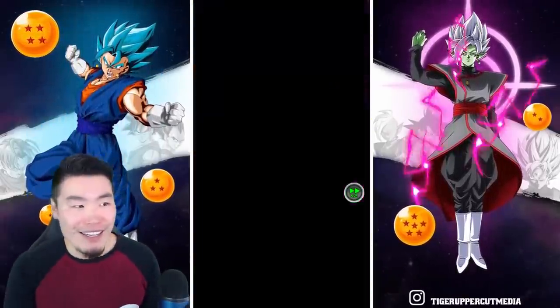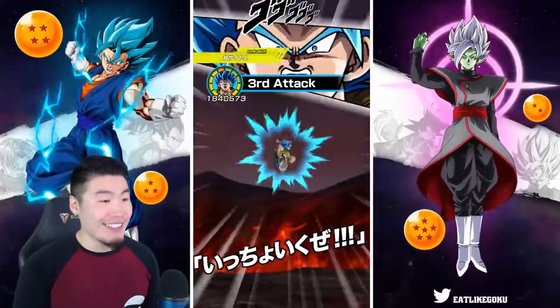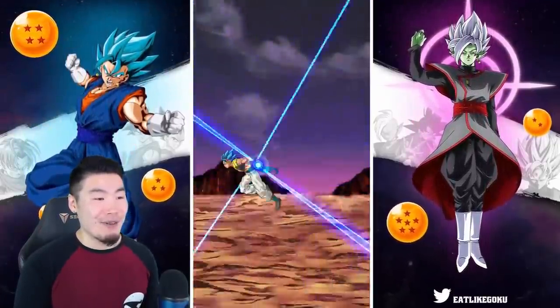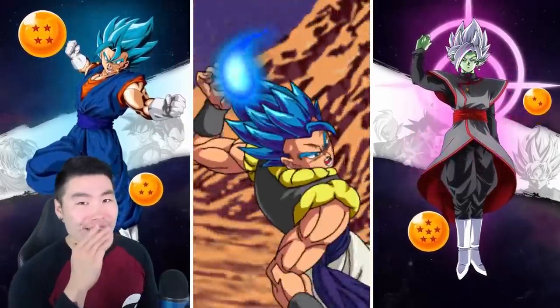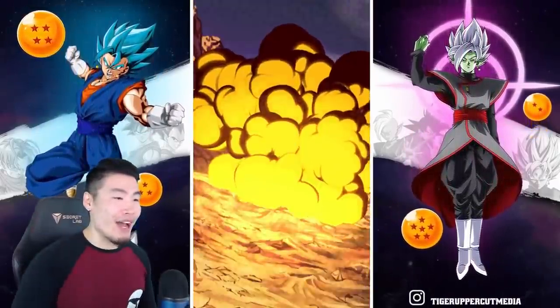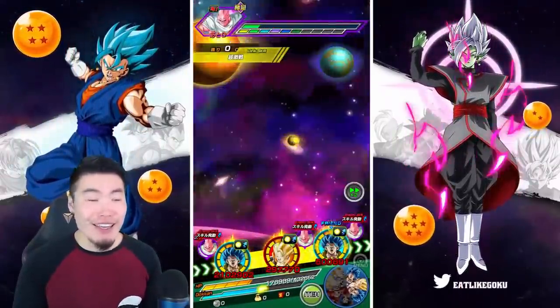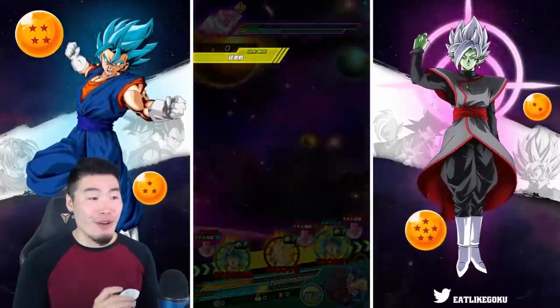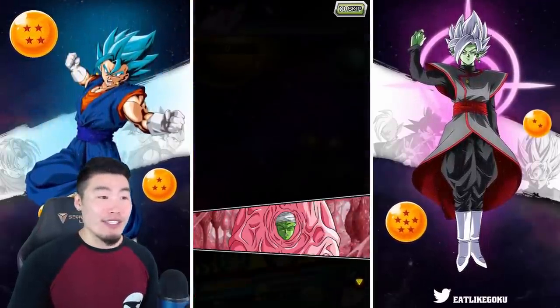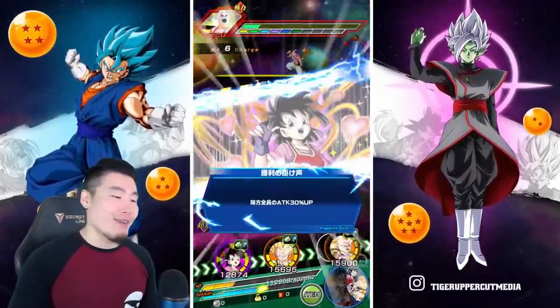Imagine the Super Saiyan 3 Gotenks getting an EZA, man. This guy's already hitting 2.53 million attack. Once those 120% lead units start getting EZAs it's gonna be fun. Think about how hard Super Saiyan 4 Goku is gonna hit — this guy still does like 2.53 million on a 170% team. Can't wait for that.